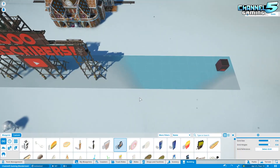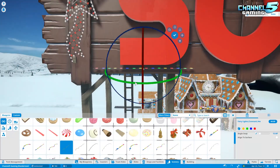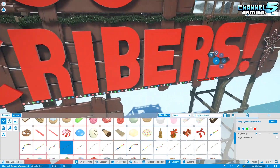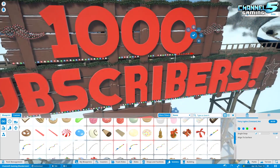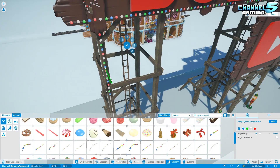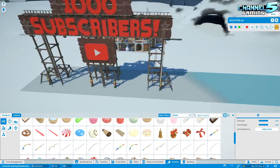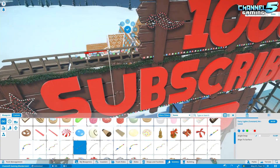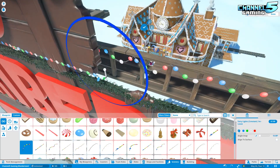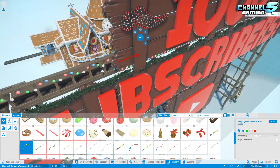I'm pretty happy with the structure, so I move the sign off to the side as a backup — it's always good to have a copy in case you need to restart. That's my tip of the day: whenever you're building something, put a copy off to the side. That way if you need to redo something, you can select all of it without conflicts. Now we're obviously adding Christmas lights. I changed a couple of colors — I made red, green, blue, and white. I wanted the two Christmas colors plus the Channel 5 Gaming color and white.